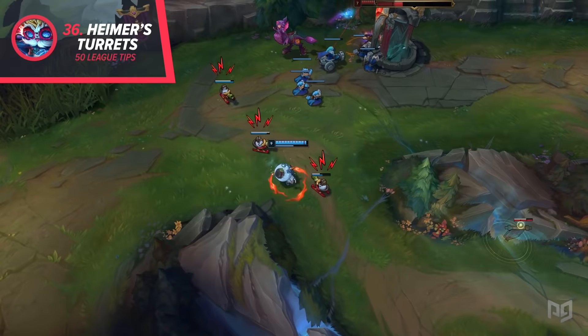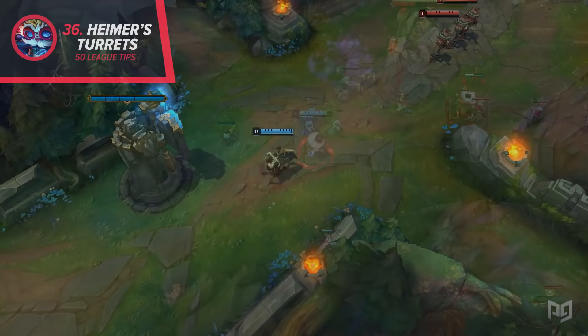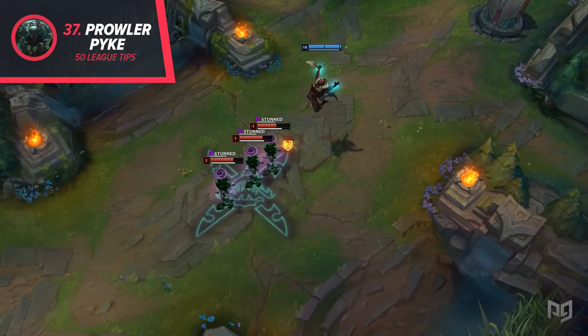36. Heimerdinger's turret will shoot a fully charged beam whenever you land a different ability, so try to put down a turret when you're about to land your W or E. Try to always save at least one turret charge to help you play around your lasers. 37. Pyke can use Prowler's Claw active ability after using his E to make sure that stun lands. This is a great way to secure a pick on an enemy, so use it as often as possible if you're not trying to have fun with Duskblade.